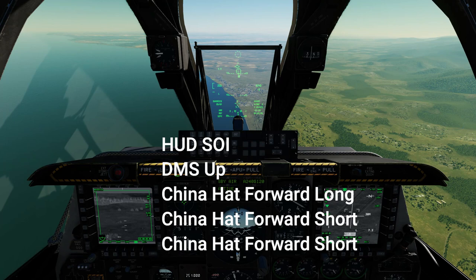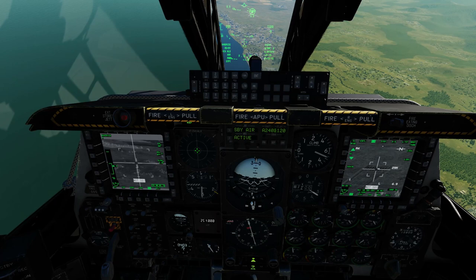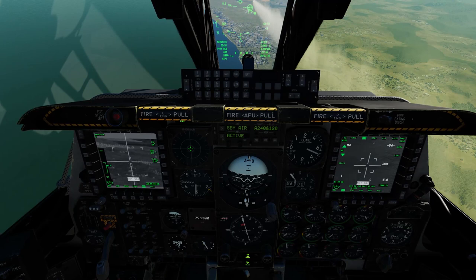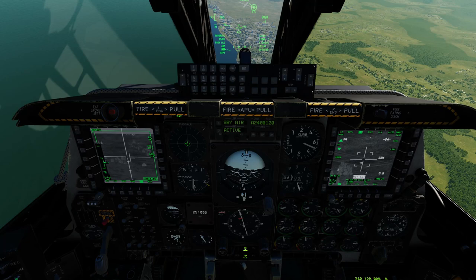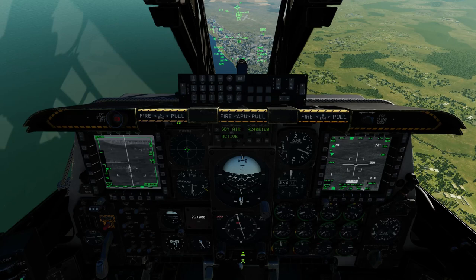After I fire the first rifle the sequence will be: HUD, DMS up, China hat long forward, China hat short forward, China hat short forward, wiggle the Maverick. The first Maverick catches — rifle. Going through the sequence, trying to get a lock immediately — rifle. Again going through the sequence, a little finger trouble, still latching on — rifle. Sequence again — rifle.